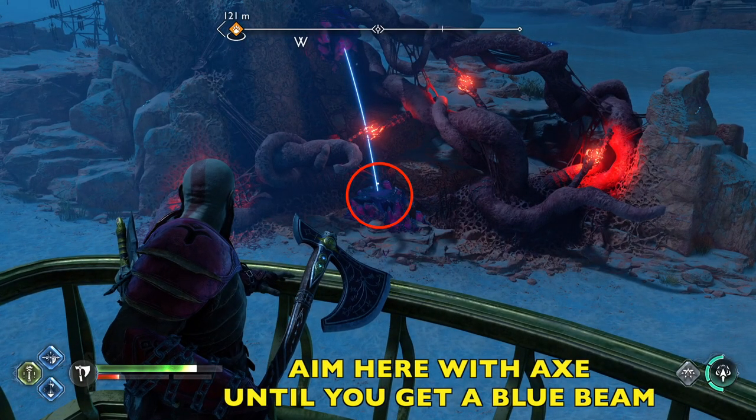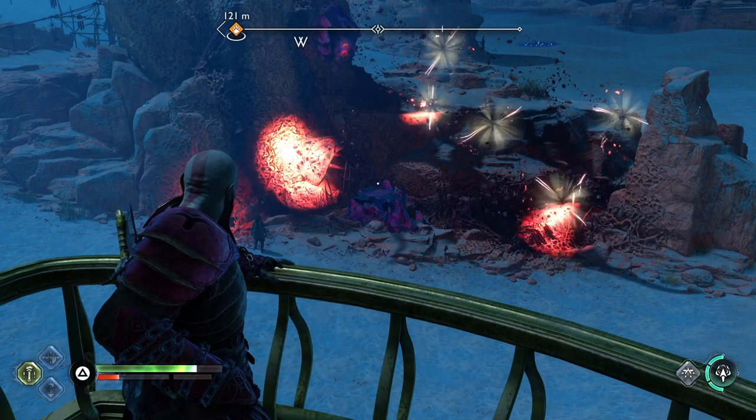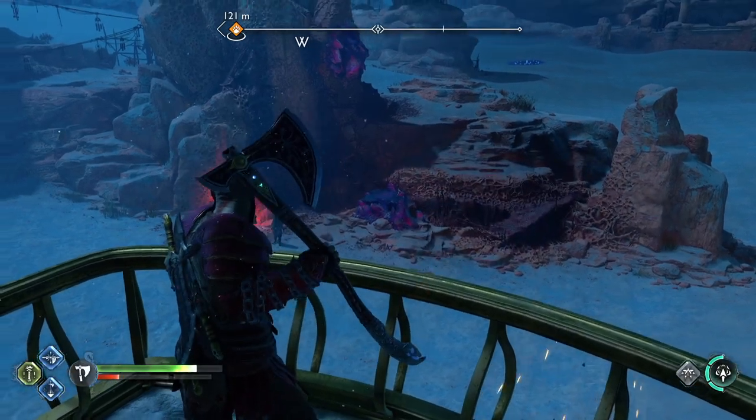And we're going to aim for that twilight stone right there. You want to aim until you get a blue beam, which means you will have a successful throw. And that's it — now we can go loot our chest.